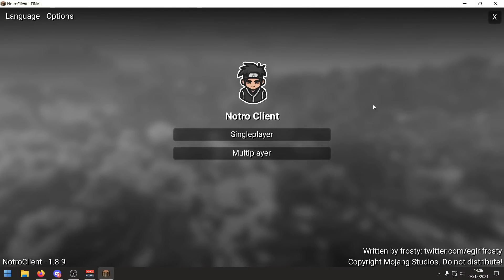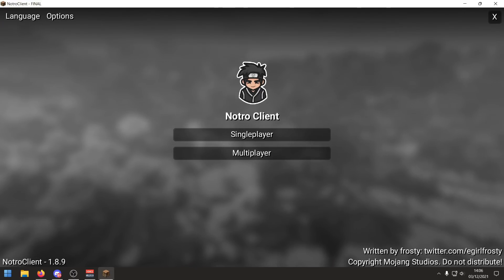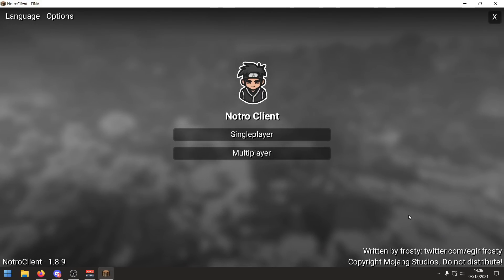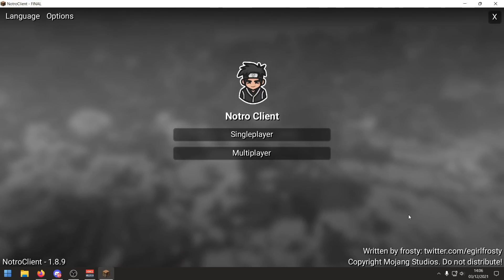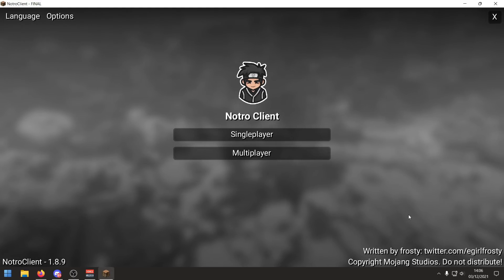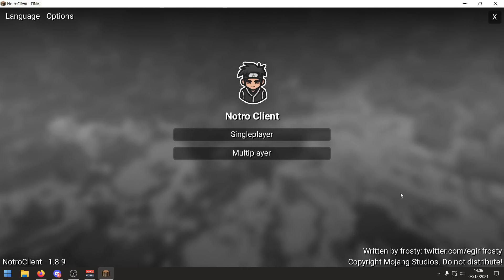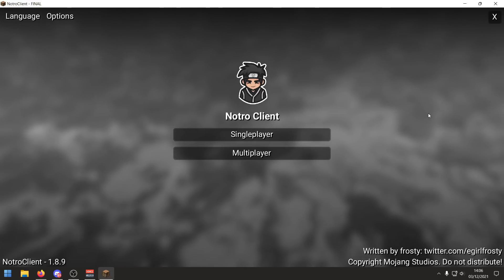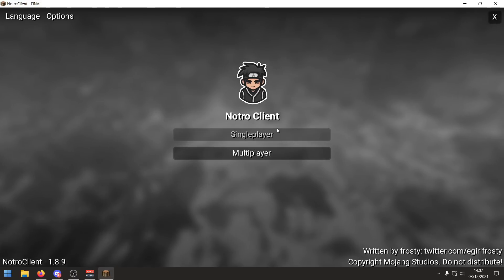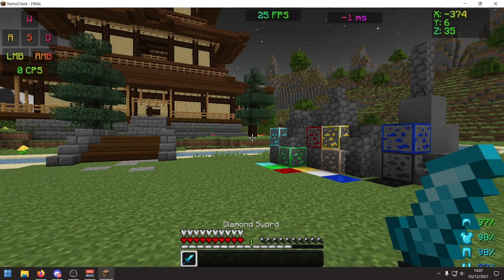Here on the main menu of the Notro Client — it's pretty unchanged from previous versions except we've got some credits down here to Frosty. Massive shout out to Frosty, she's been absolutely amazing for this entire project and has done versions one, two, and three as well as the installer. We've also now got a close button which a lot of people wanted.